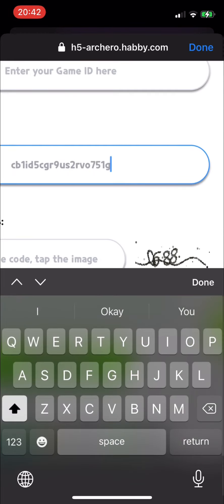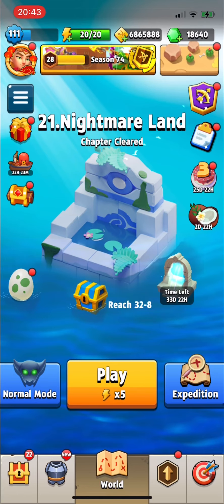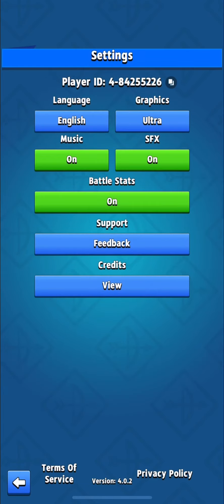After we got the code, we are visiting a new link where you can redeem it. After we wrote it there, we are going to copy our game ID. For those doing it for the first time, you can find it in settings, right here.